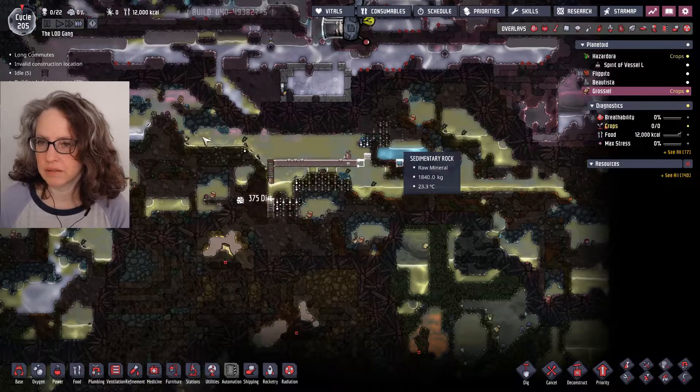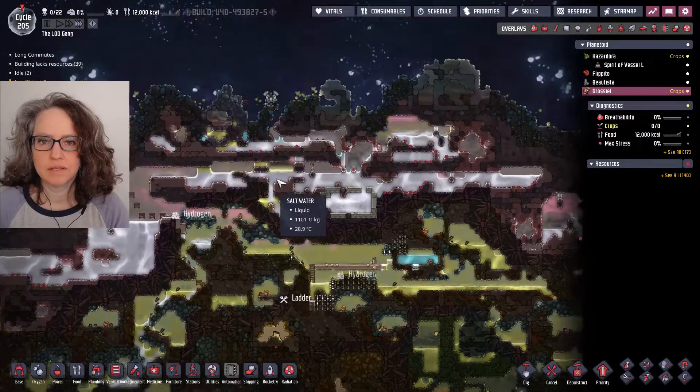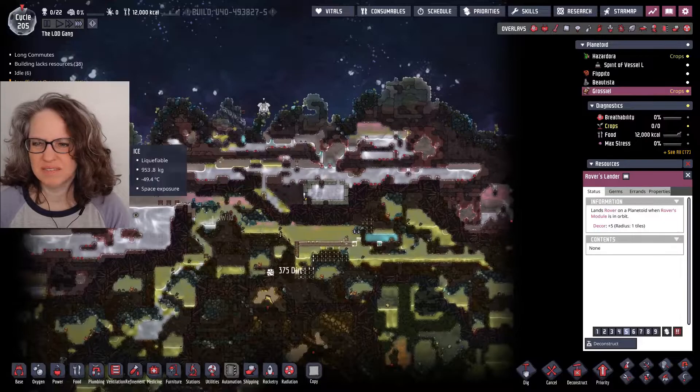I also don't mind killing all the plug slugs. Speaking of landing, you can't really build a rocket landing here. I think it's really interesting — look here. Gold. There's refined gold on this planet. That's cool.